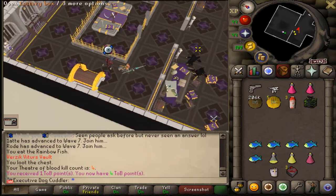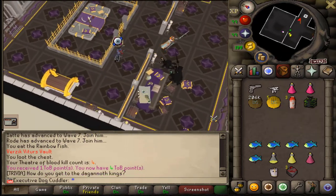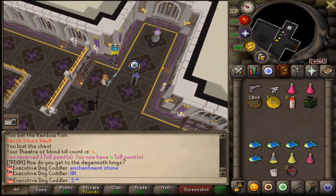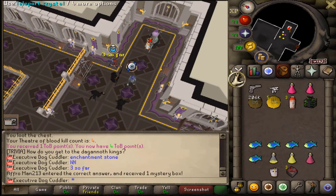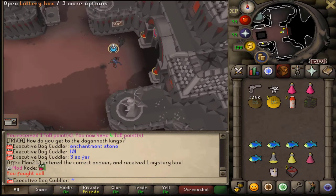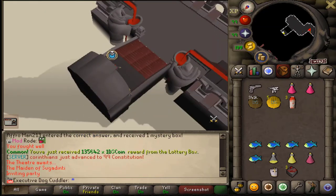KC number four — we got a lottery box worth 30 mil and another enchantment stone worth 400 mil. So across four ToB completions we've got a rare and 1.2 bill in enchantment stones — I'll take that as a win.